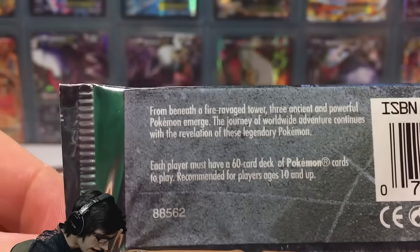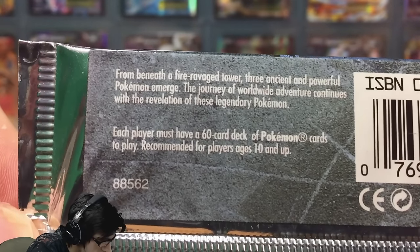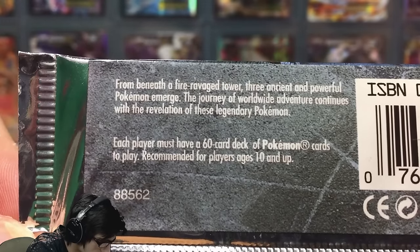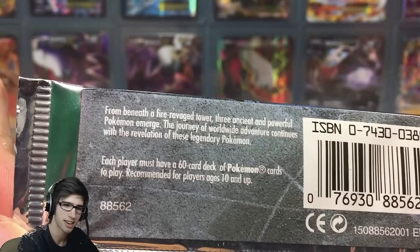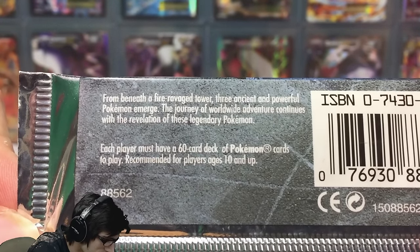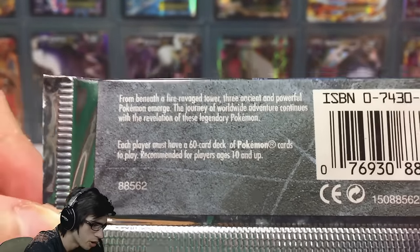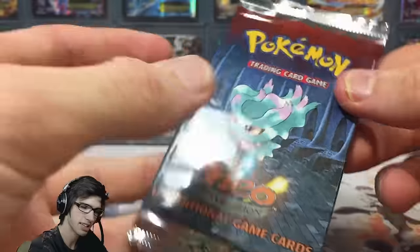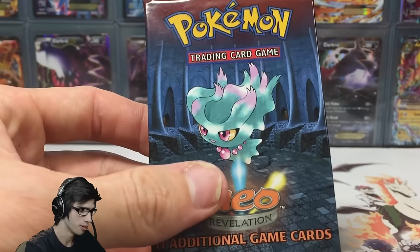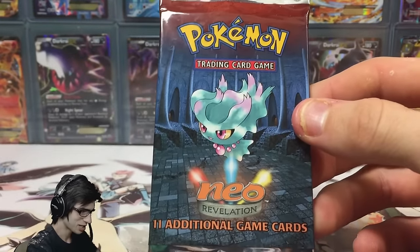There's also a little set blurb up top which reads: 'From beneath a fire-ravaged tower, three ancient and powerful Pokemon emerge' — and that's the Pokemon Tower in Ecruteak City. 'The journey of worldwide adventure continues with the revelation of these legendary Pokemon.' So the legendary Pokemon are obviously the three legendary dogs: Entei, Suicune, and Raikou. But yeah, it is time to get straight into this pack.